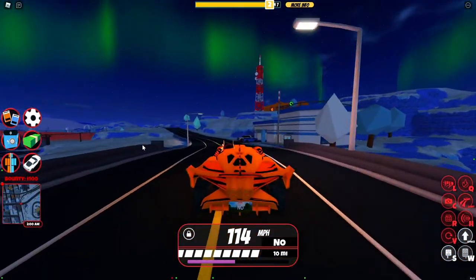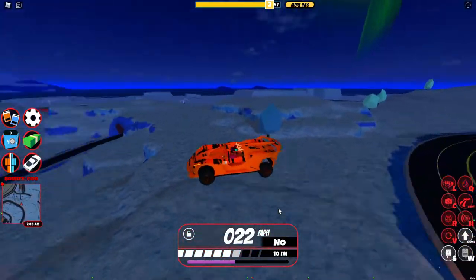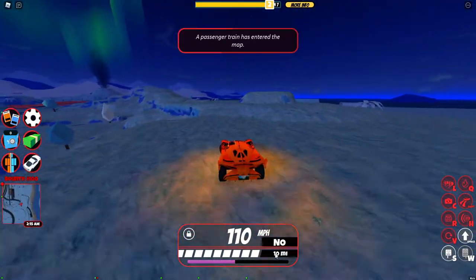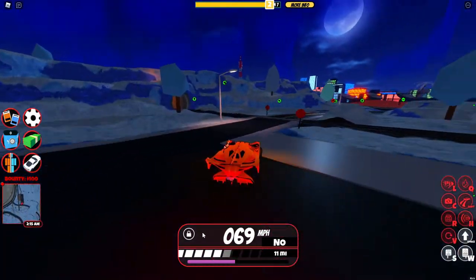Let's move on to the bigger things in this update. So first off, we got this vehicle HUD. It pops up when you're using the vehicle and basically shows your speed and how much you've traveled in it. And yeah, you can lock your car here and kick people out of your car right here.